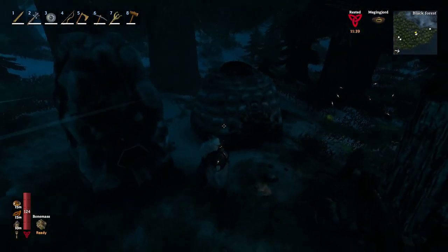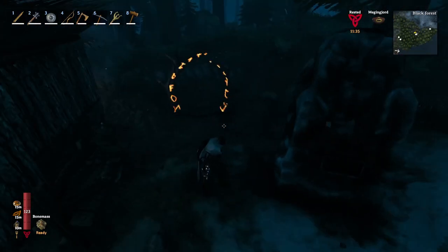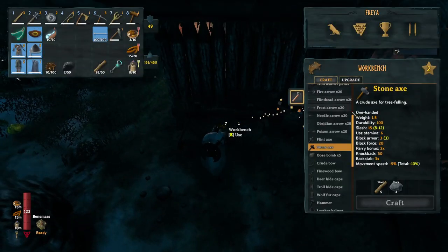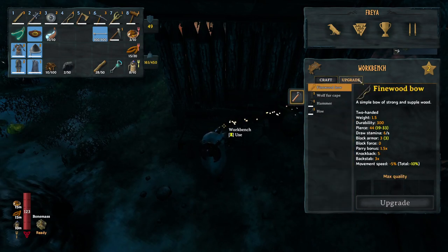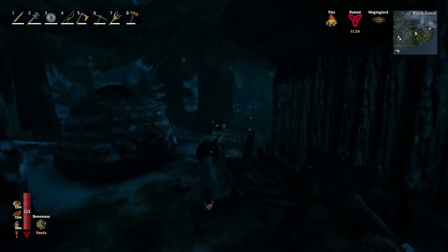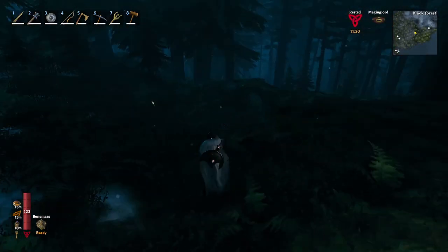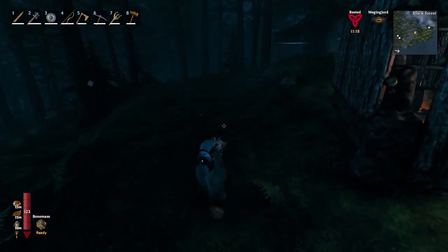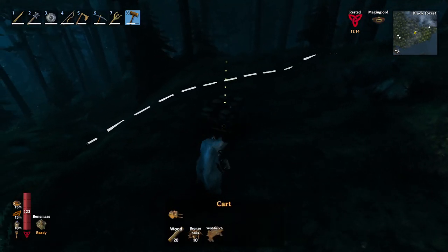You can carry certling cores through portals. So I usually smelt the ores while I'm here, and I'll make a simple crafting station — because with a level two crafting station you can make the fur cape, and you can even upgrade it once. In the mountains, the cold is a huge problem. And of course you can carry bronze nails through the portal.